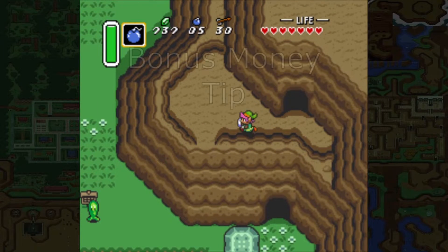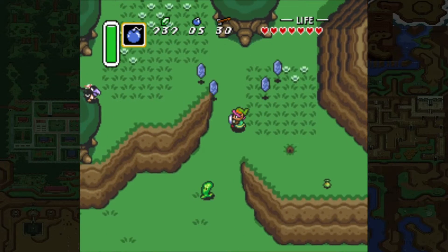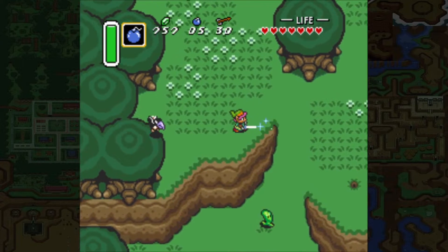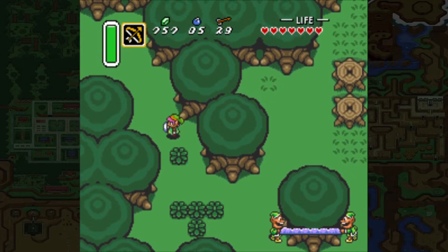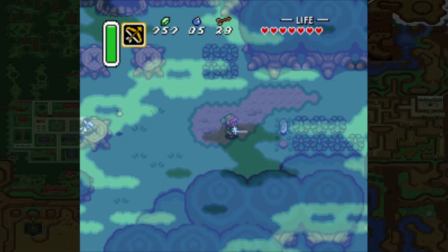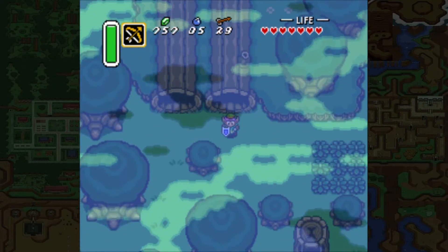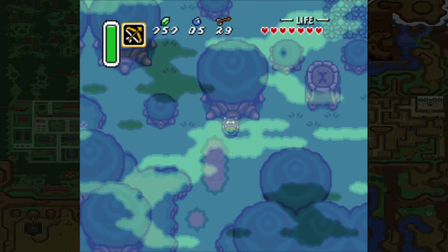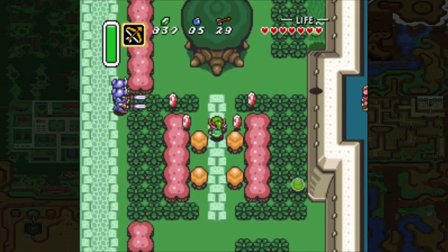Quick bonus tip on getting money near the old man cave: kill any enemy, pull on a tree and you'll get 20 rupees. Between pulling trees, kill four enemies — a crow, a couple of slime enemies. You can use the bow and arrow or throw two bushes at them. After killing the fourth enemy, pull on the next tree for another 80 rupees — a quick and easy 100 rupees total. You can also pull the one by the castle for yet another 80 rupees if you haven't been hit.